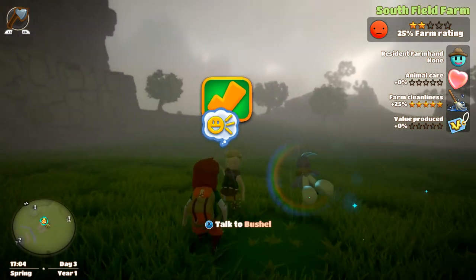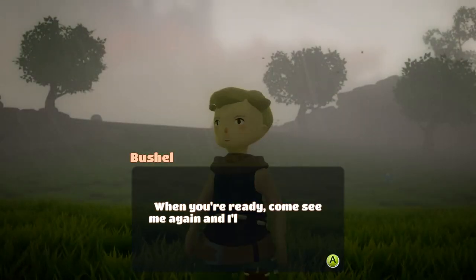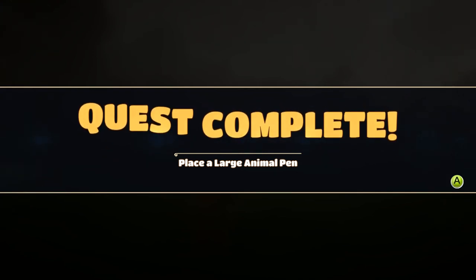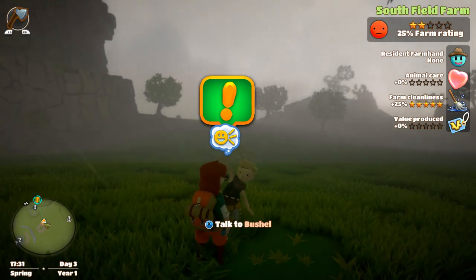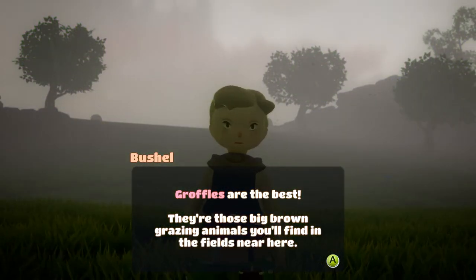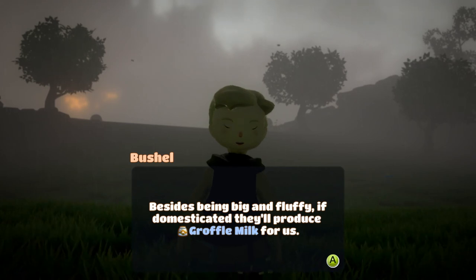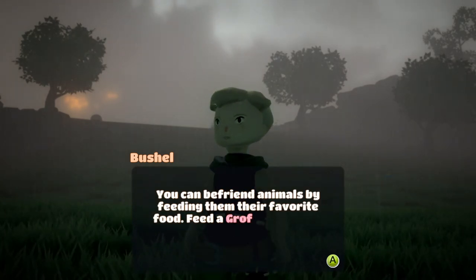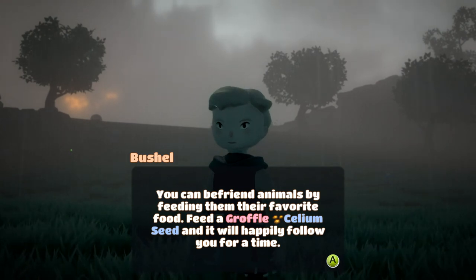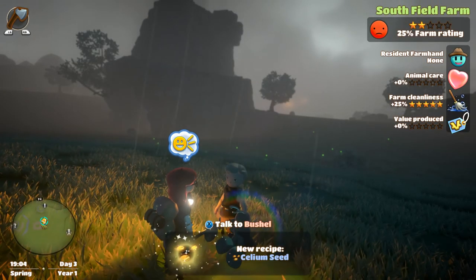I'm getting distracted by weather. Well done! Now that you've placed a large animal pen you can begin to adopt large animals. When you're ready, come see me again and I'll teach you how to do that. Can I adopt the fox? If you tell me I can do that I will be so happy, although I don't think it's gonna count as a large animal. Grothals are the best — they're those big brown grazing animals you find in the field. Is that the one I scared last episode? Besides being big and fluffy, if domesticated they'll produce groffel milk for us. You can befriend animals by feeding them their favorite food. Feed a groffel psyllium seed and it will happily follow you for a time. New recipe — psyllium seeds.